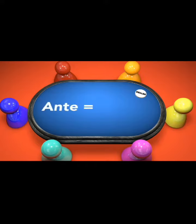So if you were in a game where the ante was two chips, all players must ante two chips in order to be dealt into the hand. The button must also ante an additional two chips and those chips are live.